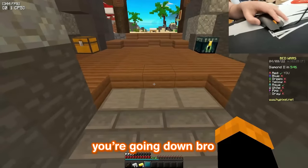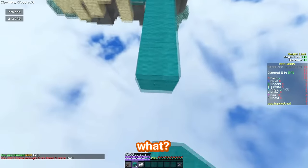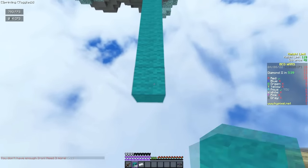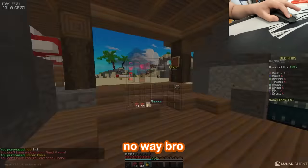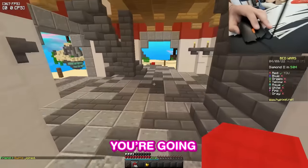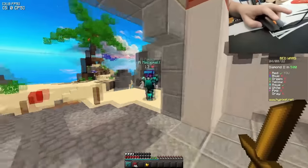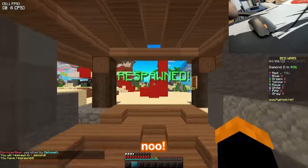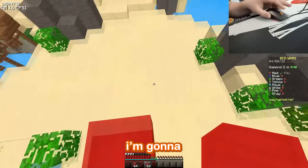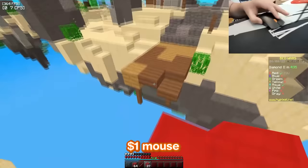Are you ready to lose? I am ready to win. You're going down. Yeah, I have my $1 mouse. I'm already at mid — let's go. No shot you're going for my bed. Of course not. Come on, come on — no, rip. Hold up, I'm gonna telebridge. Nice — I did a little bit of telebridging with a $1 mouse.